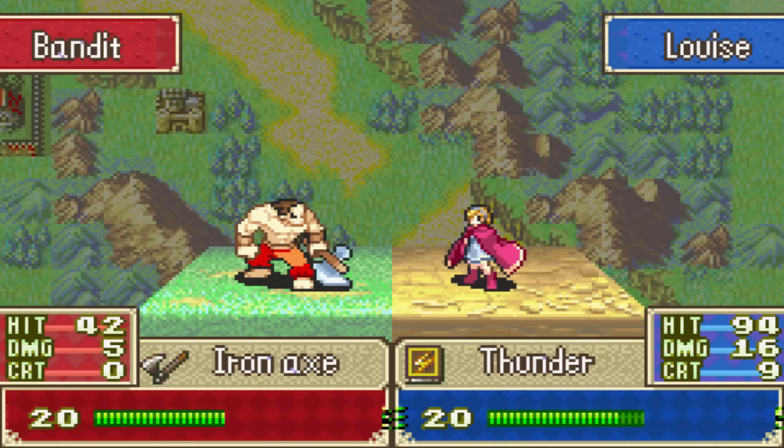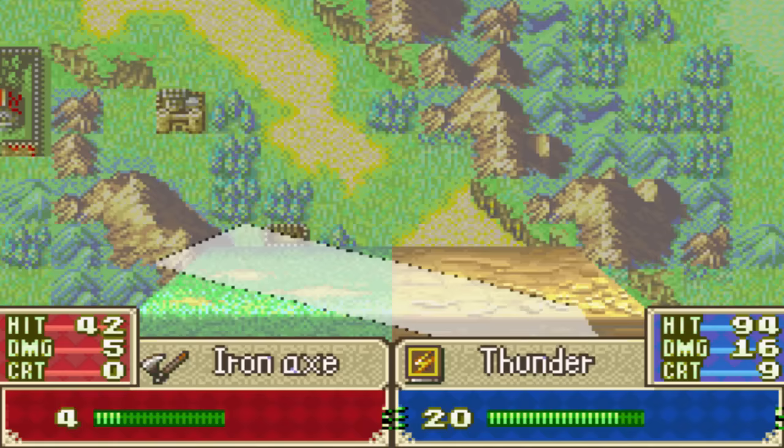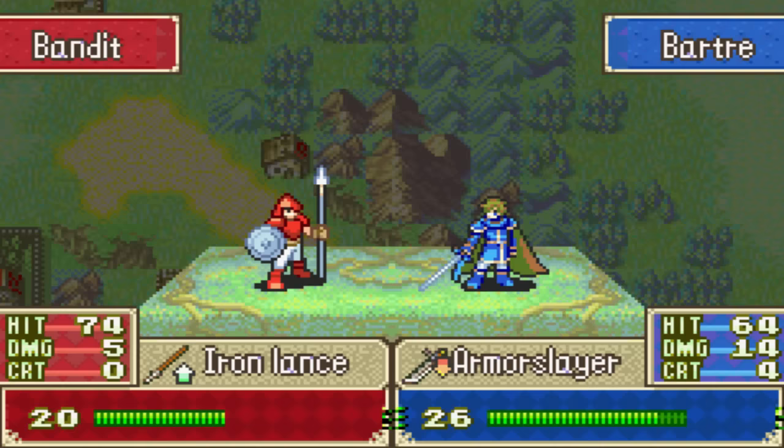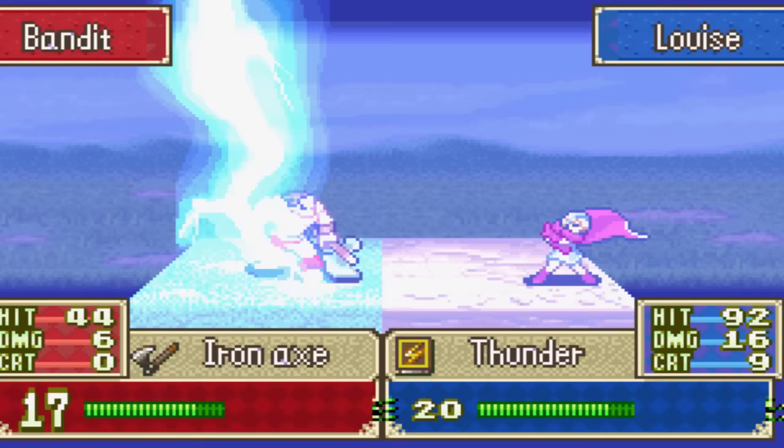I gotta see if I can actually steal back from him. Go, Louise! So I'm gonna soften them up with the Thunder Tomes, and then finish them off with the Fire Tomes — that seems to be the best way. The boss is going... normally he goes over the mountains and attacks you from the south, but it looks like he'll be going north now. Maybe he moves differently in Eliwood mode? I think it depends on where you have your characters.